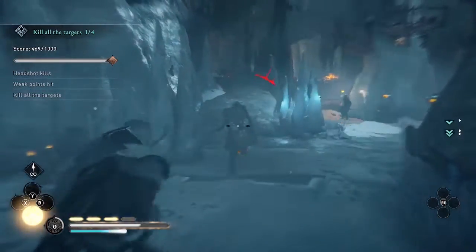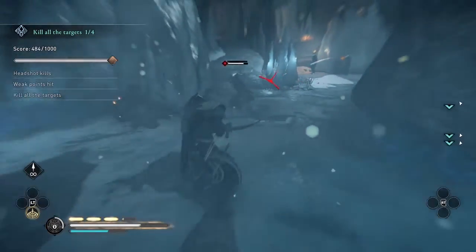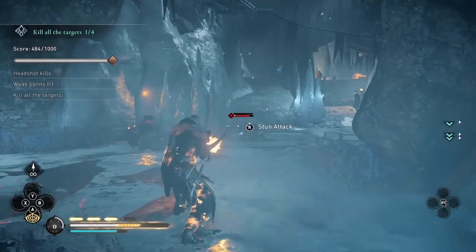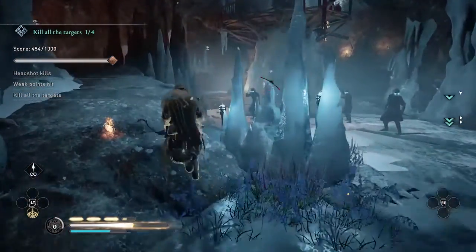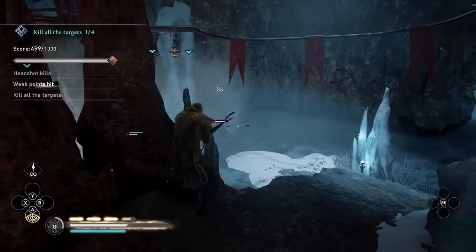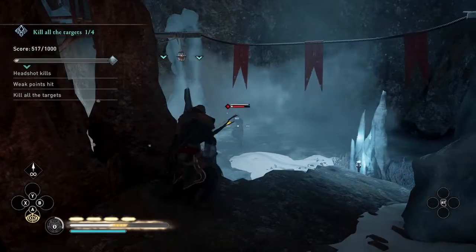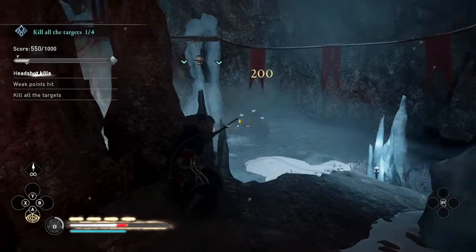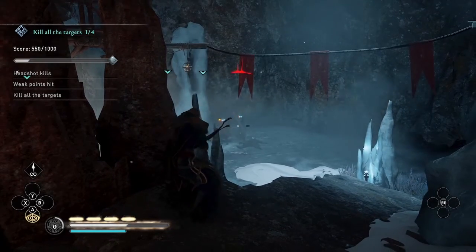Here I'm just running backwards to avoid getting surrounded by too many enemies. That's another tip — you can run backwards as much as you want, and the melee enemies will generally chase you, so that could be a strategy to isolate them. Although it didn't work too well in that case, because that enemy died of fire damage instead of a headshot. But as I said, you can miss a couple and still get gold, so I just have to stay focused and try to get as many headshots and weak points as possible on the remaining enemies.